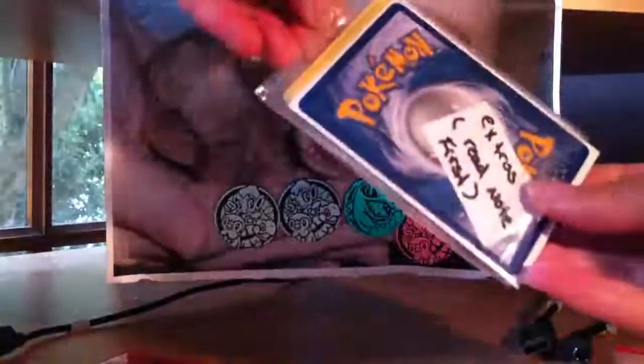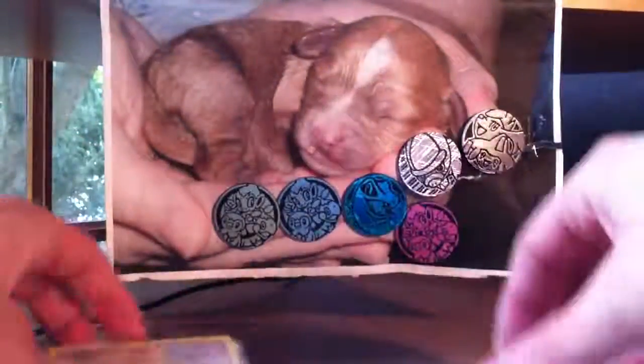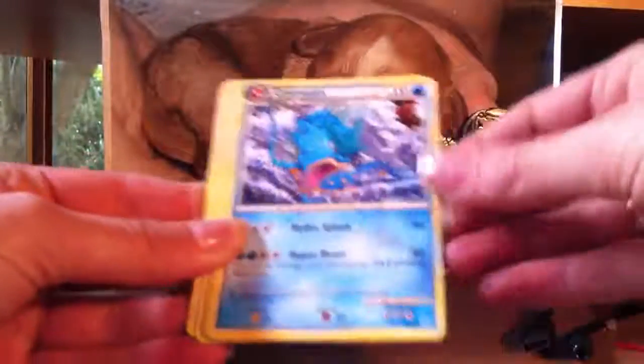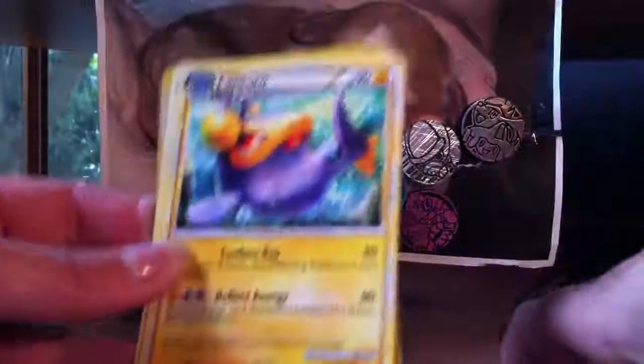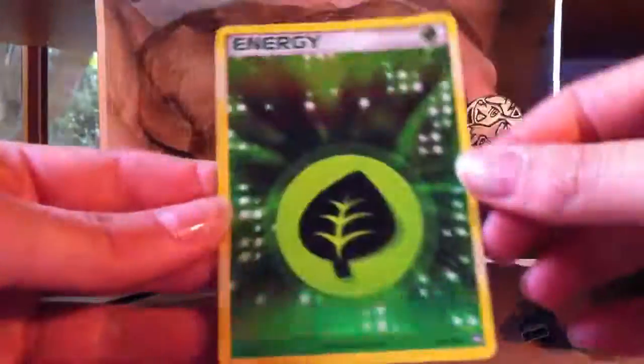And these are the extras - it's really nice, you didn't have to send extras. There's Dodrio, Vespiquen, Gyarados from the theme deck - which is really cool because it has a picture of a Gyarados at the bottom instead of a number. Then Lucario from Unleashed, Lanturn, Crobat, Torkoal, and the Holographic Grass energy, which is really cool.